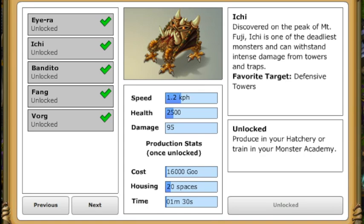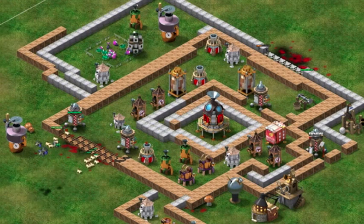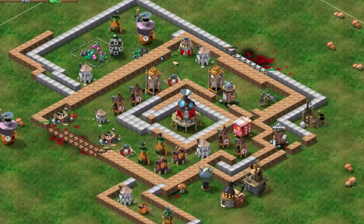The best monster for taking down defensive towers early on are Itchies. Itchies can withstand intense damage from both towers and traps. They have a much higher health than Octo-Ooos, and they target defense towers with dogged determination. They don't trigger heavy traps, and they take up less space in monster housing than other higher level monsters.